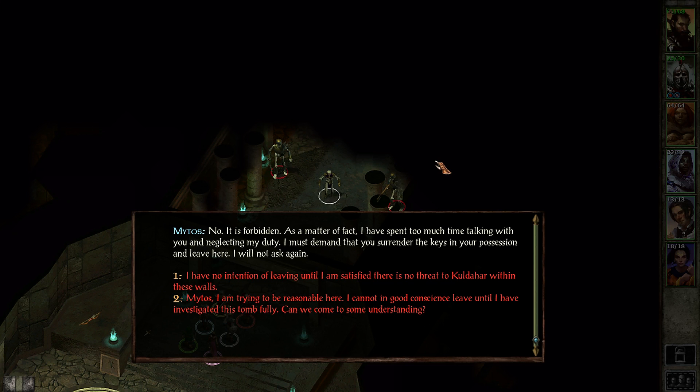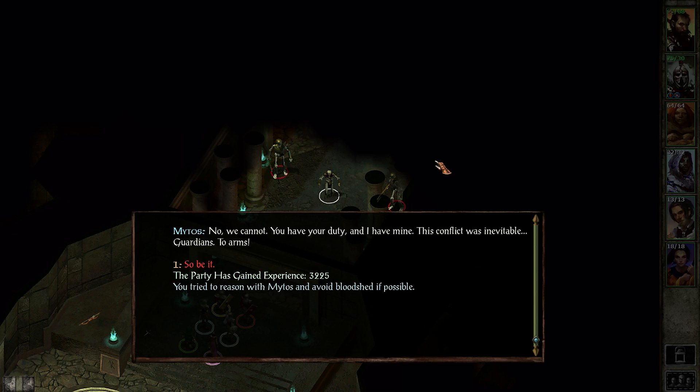We have no option to actually say yes. I am trying to be reasonable here — I cannot in good conscience leave until I have investigated this tomb fully. Can we come to some understanding? No, we cannot. You have your duty and I have mine. This conflict was inevitable. Guardians, to arms! At least the game seems to cater to some roleplaying decisions, even though the dialogue funnels you in a certain direction. I think we should try to roleplay as much as possible.